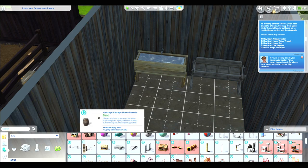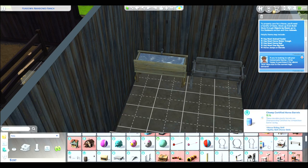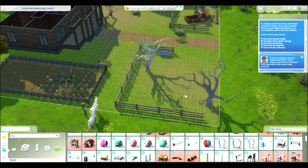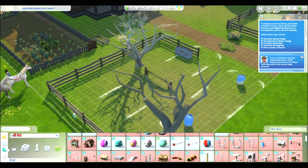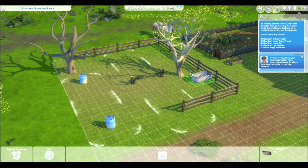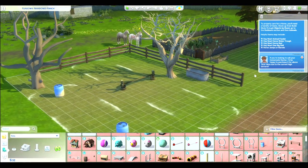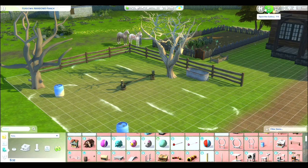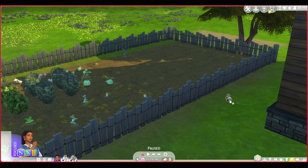I have 100 Simoleons — I can afford one more thing. The barrels — this is a jumping skill item, 75 Simoleons, a cheaper one. I don't know if I have room though. Oh, it fits right there! Can I fit anything else? Let's move this right here and then get rid of this because it's in the way. Boom, problem solved! I forgot about the rabbit — I meant to make friends with that rabbit. Oh wait, that's a different rabbit.